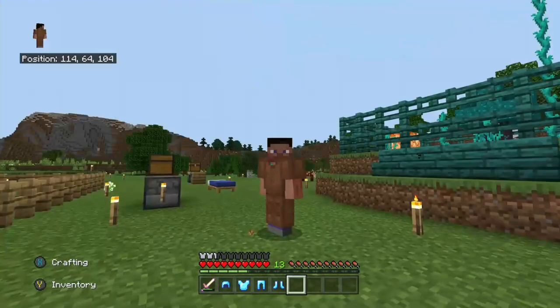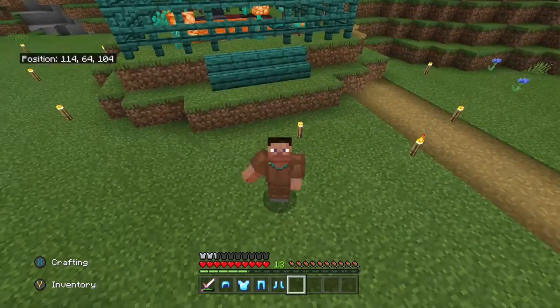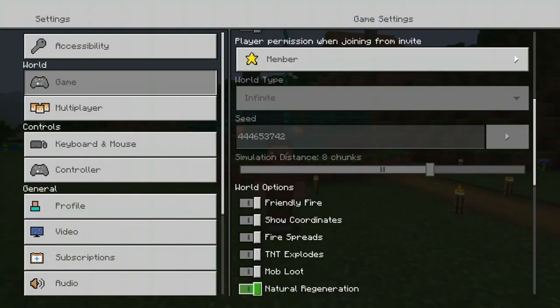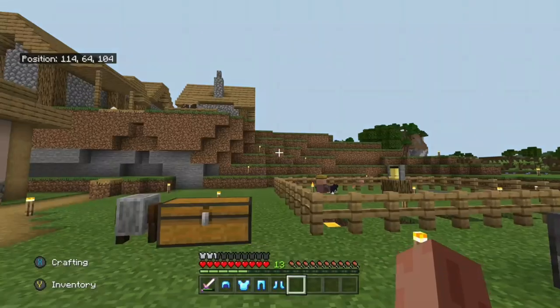What's up guys. In this video I'm going to be showing you how to get any single item you want in Minecraft Survival, basically without having cheats activated. You can get anything you want. You can see here that I clearly don't have cheats on, but I can basically still use commands.